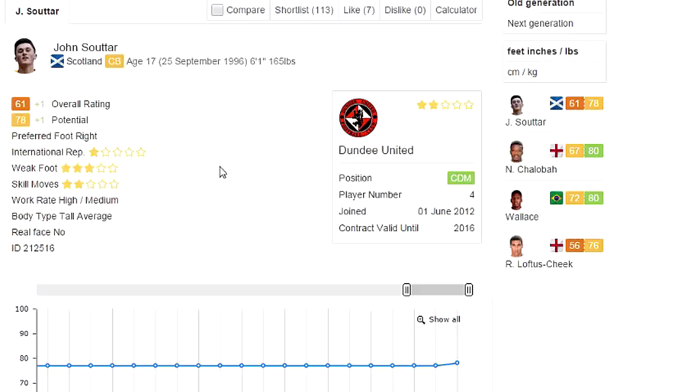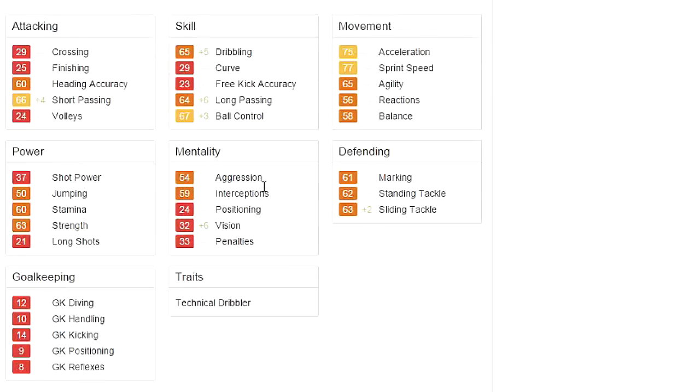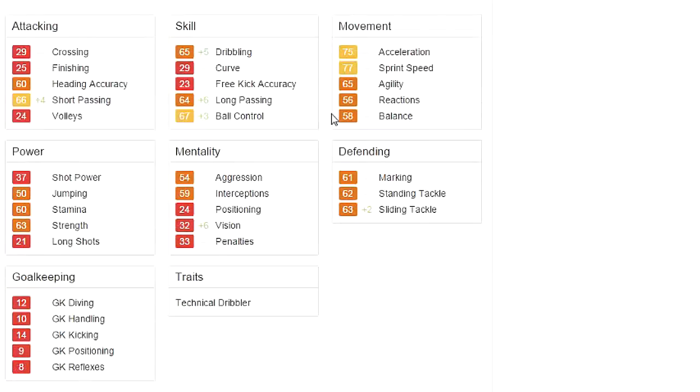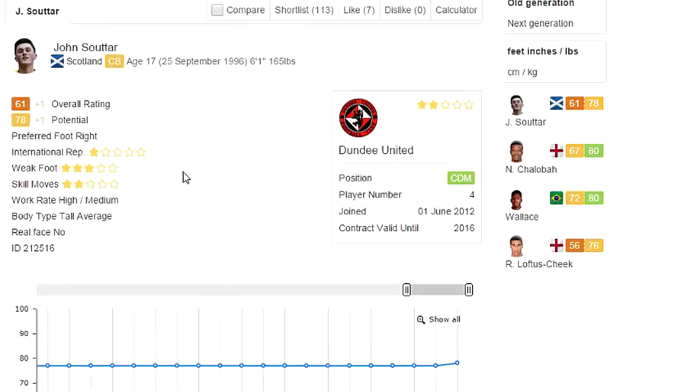John Soutar, the Scotland center back, 17 years old, 6'1", playing for Dundee United. He starts out at a 61 and gets all the way up to a 78 — maybe you'll make that 80 Club someday. He's pretty much like a Denier-lite, as you can see — pretty decent in the movement speeds, low 60s in the defending sense, but remember he is starting out at a 61 with a massive growth of 17. All of these stats are going to be rising — hopefully the sprint speed — he could be one pacey player when he's all grown up at only 17. He's already got 66 short passing, same as Denier. A good young center back you guys can get for cheap: John Soutar.